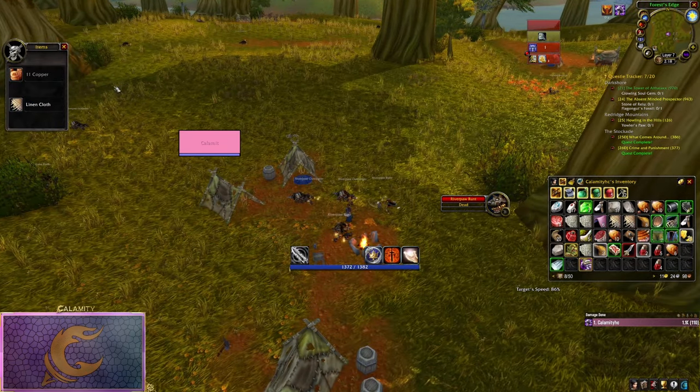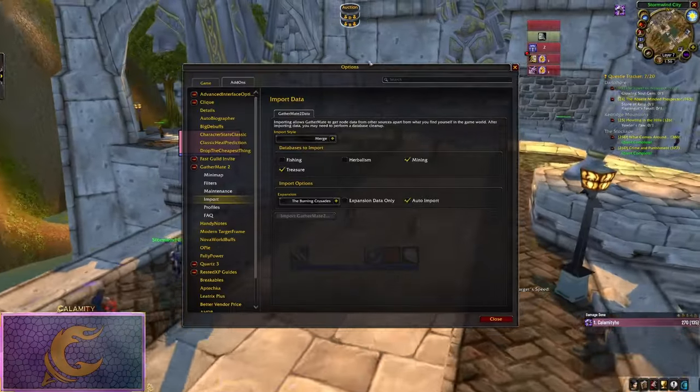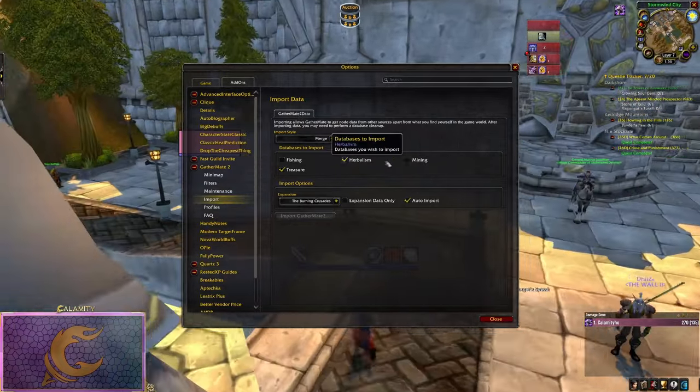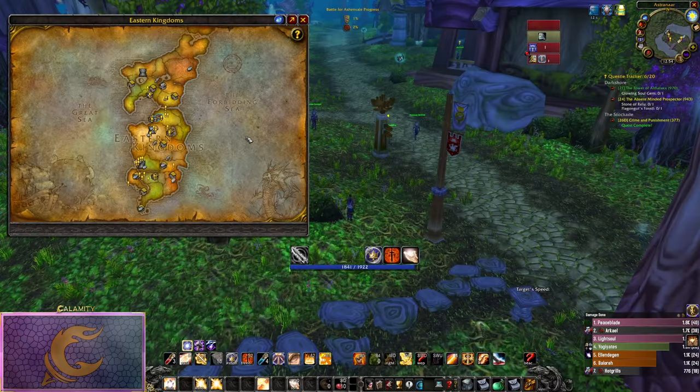However, I have noticed they have around a 70-80% drop rate from chests. So my method for grinding honored in four hours was to install an add-on like GatherMate and import the treasure data to see treasure chests on my map, then map a route from any major city to a nearby chest hotspot.